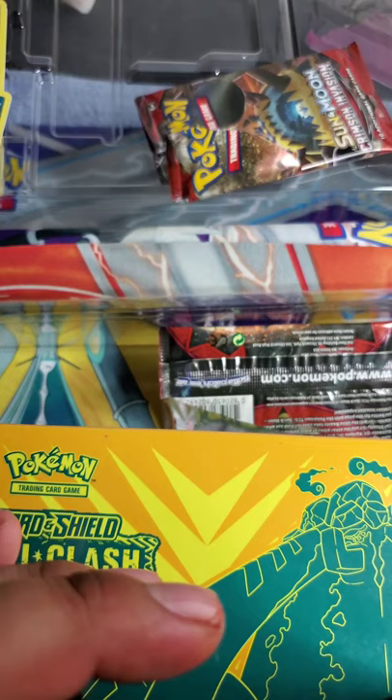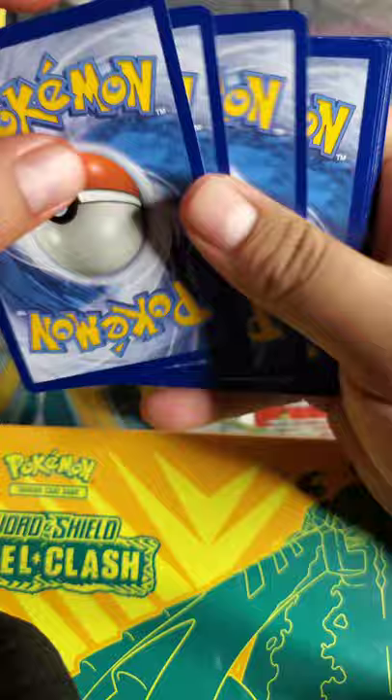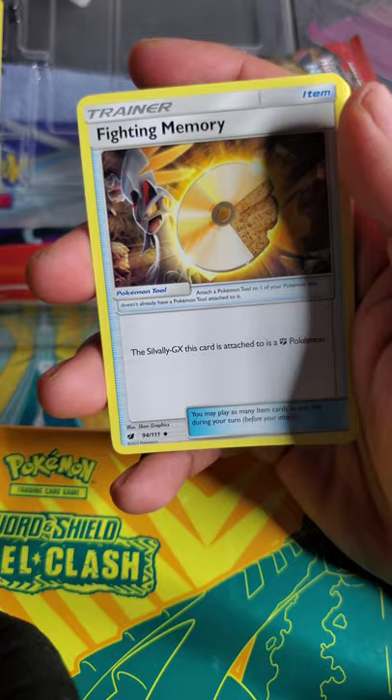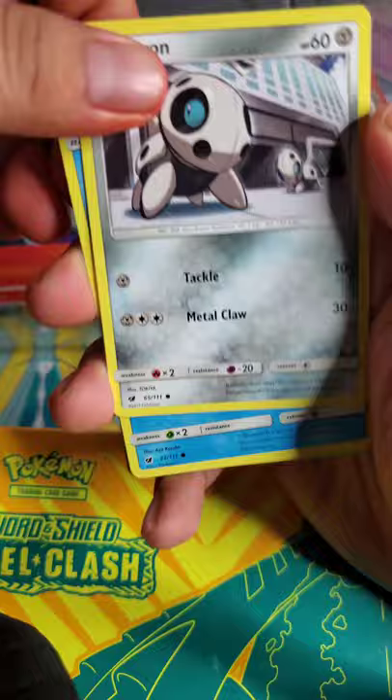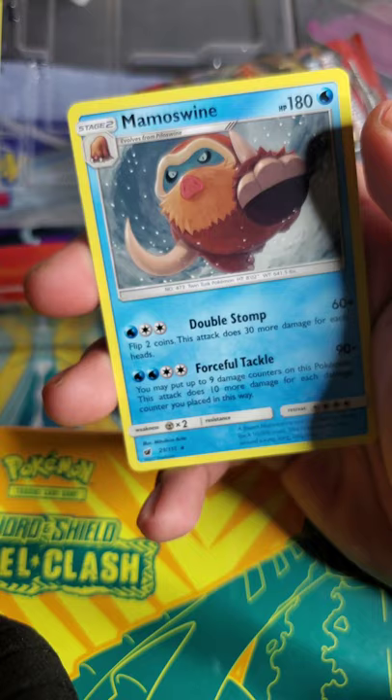Here's the code. One, two, three, four — then a dark energy, Gastrodon, trainer Devour Fuel, trainer Fighting Memory, a Staryu, Aaron, Remoraid, an Alolan Geodude, a Swablu reverse holo, and a Mamoswine.